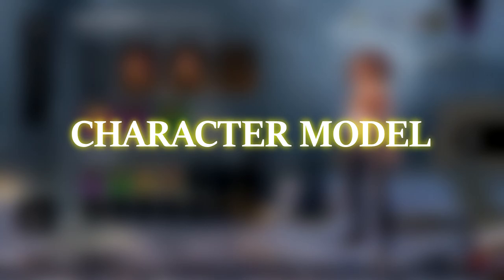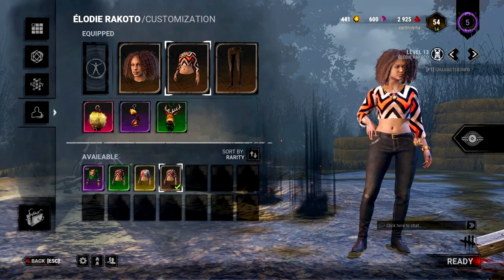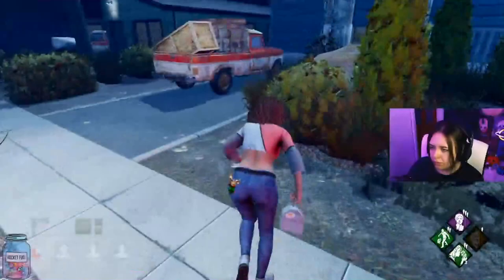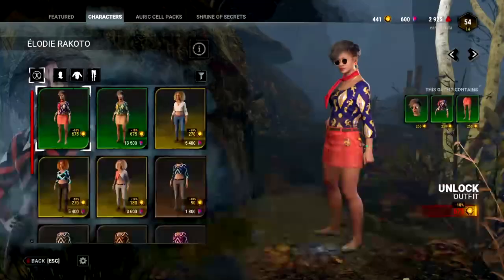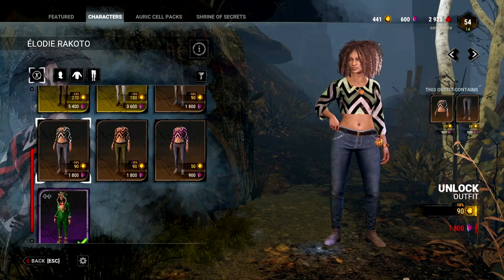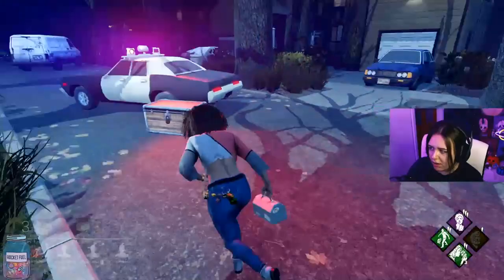Going over Elodie's character model first, she tends to have really brightly coloured clothes and a slightly larger character model than any of the other female survivors in the game. She also has quite a shrill voice, so if you're trying to play her without Iron Will you might want to get healed up if you're injured, as she's quite easy to locate from the killer's perspective. If you look at her cosmetics in the store, you'll find she also has a lot of really brightly coloured clothing. She also has the reindeer onesie that got released recently, but that is part of a set, so if you're not prepared to pay the full price then unfortunately you will not be able to pick this up.